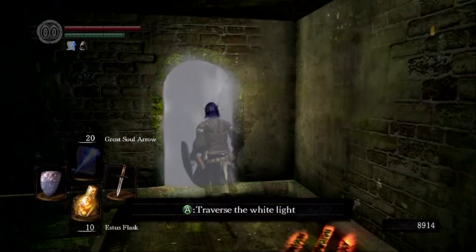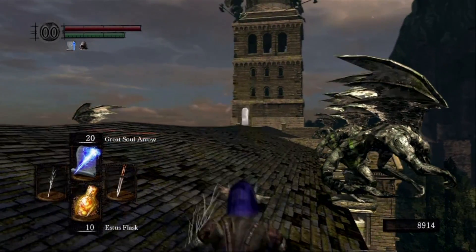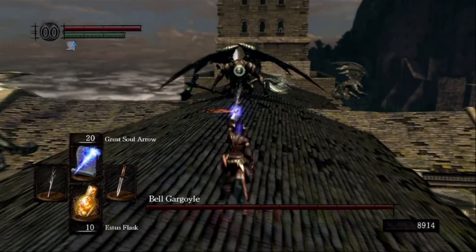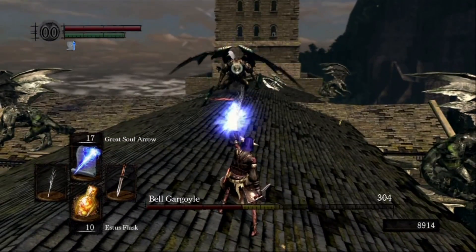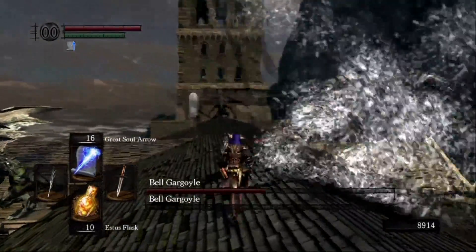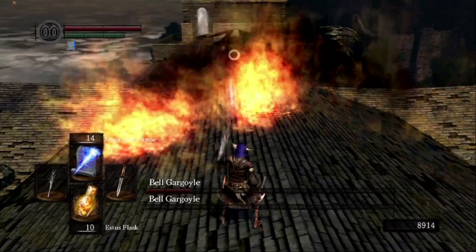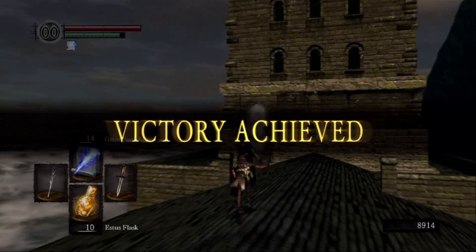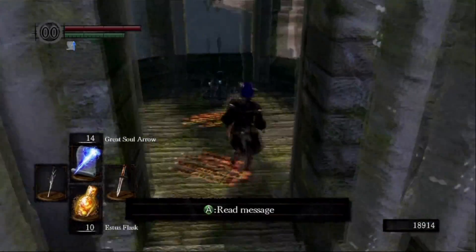So I'm getting ready to take on the gargoyles, and keep in mind I haven't fought them yet. I didn't go into hyper mode because I wasn't quite sure how difficult they were going to be. You can see 304 damage — that's not too bad for not being in hyper mode. Had I decided to go hyper mode they probably would have gone down twice as fast. It ended up not being very difficult at all — probably one of the easier gargoyle kills I've ever done on a fresh character.